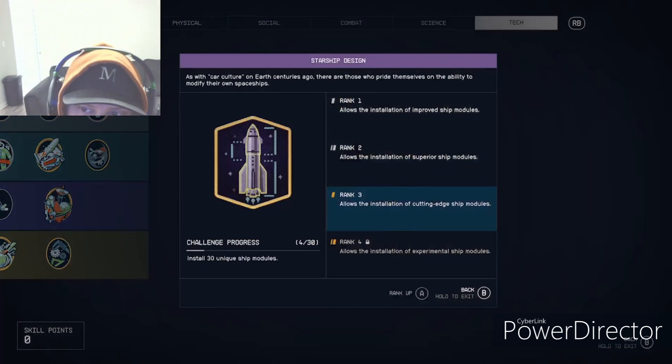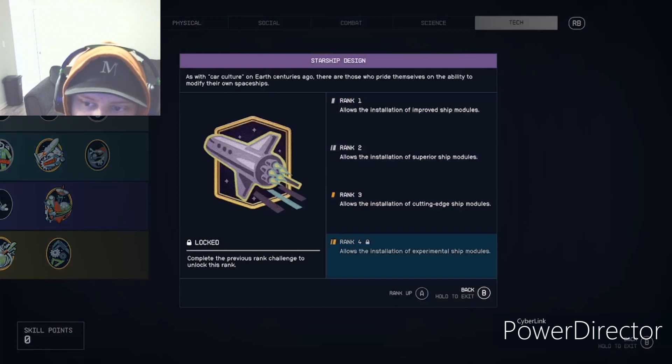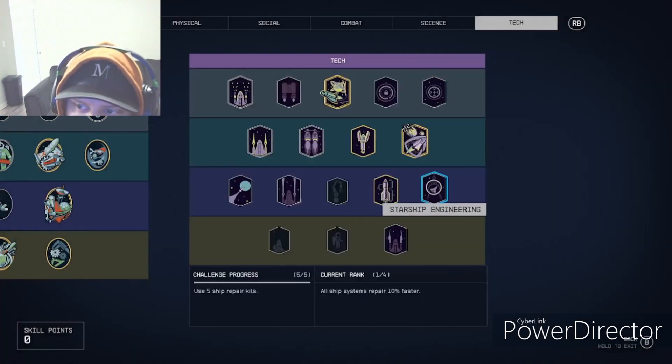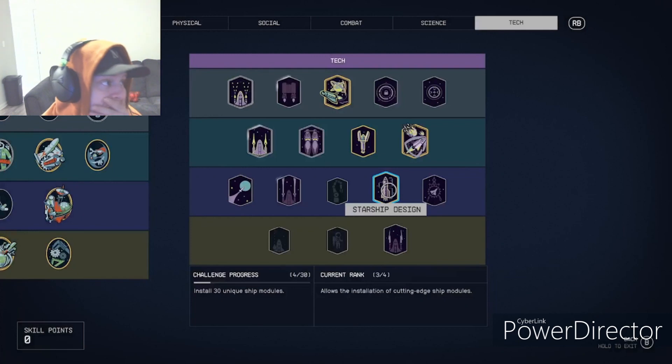Starship Design is crucial for people who love to build ships. It allows you to install better parts to make your ship stronger, faster, and hold more storage. I'm surprised I don't have it maxed — I still need to install 26 more parts, which can get really pricey.